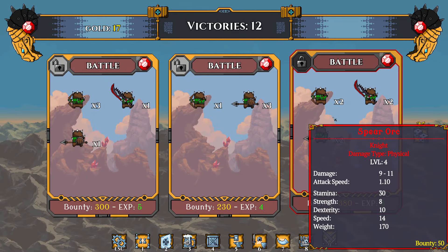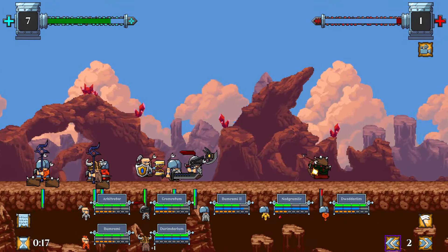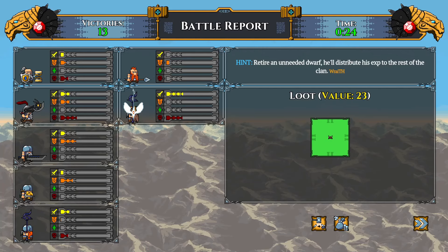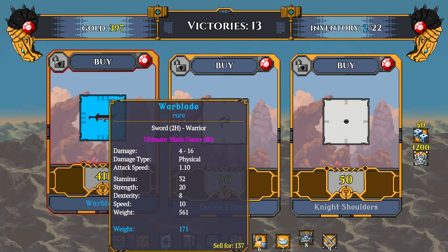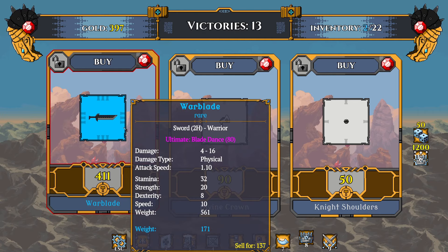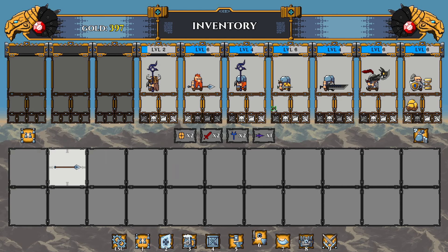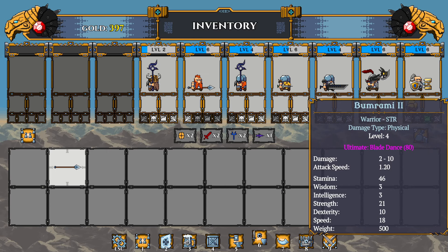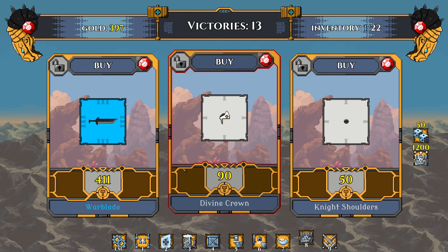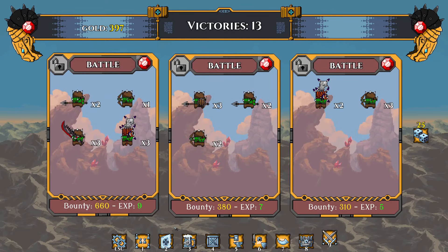We're gonna go for the toughest guys and see how we do — was that foolish without a healer? Copper shoulders is great. Stuff is getting better quality now — here's a rare item. We're honestly just gonna grind a couple levels to reinvest into our guys. All the old gear gets repurposed too. We're just gonna keep on moving — we're gonna be fine.